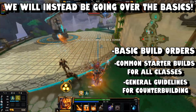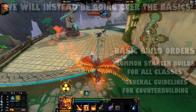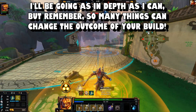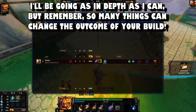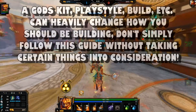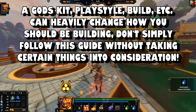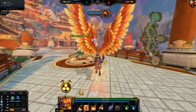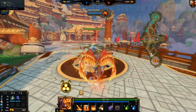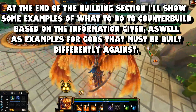Keep in mind every single build — every start and end — can vary heavily depending on your god and your playstyle. I'll be glossing over general stuff, but keep in mind it can change in a ton of different ways based on a god's passive, ways they're played, and things like that. I will be giving some examples at the end, after I go over the stages of building and explaining it, I'll give brief examples of games and how to counter build based on certain gods.